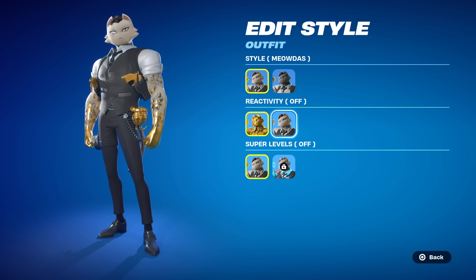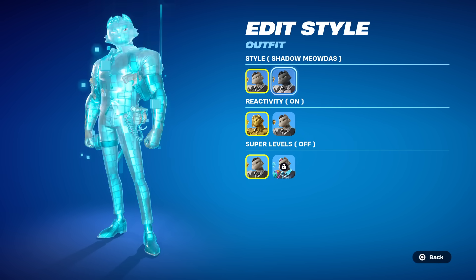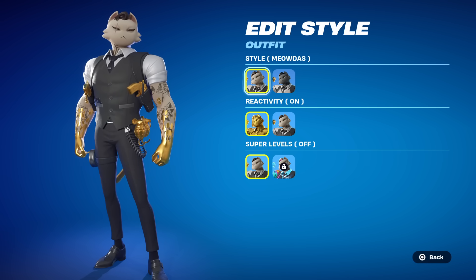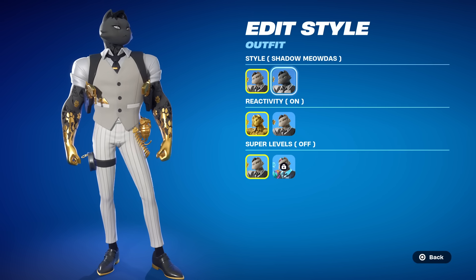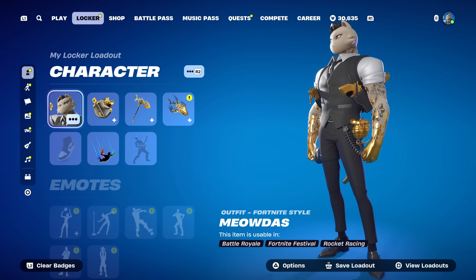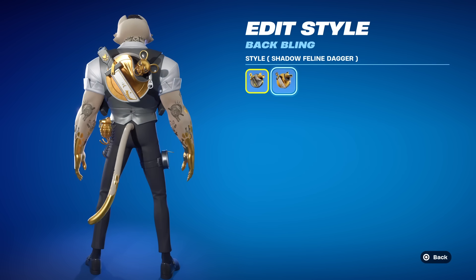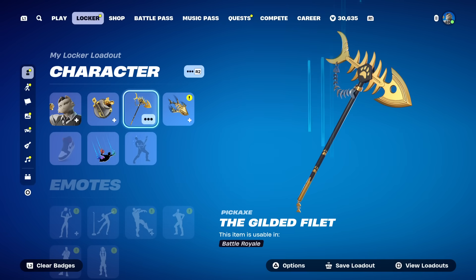He does have reactivity on the skin which turns him solid gold, and you can turn that off which is a nice touch. He also has a super level style you have to unlock, and you can switch to the shadow Meowda as well. I like that they included the ghost version and the shadow version, though they mixed it up — the ghost version looks like his shadow clothing and vice versa. That's an interesting take, I like it. The back bling is called the Feline Dagger: 'for the classy cat on a mouse hunt,' and it also has the shadow version.